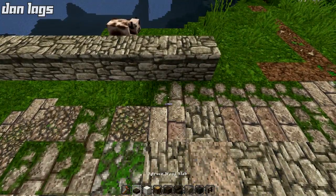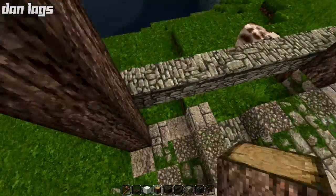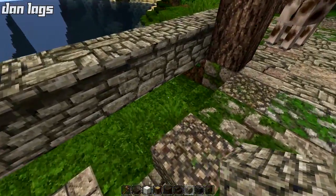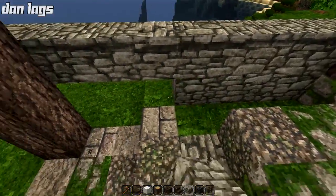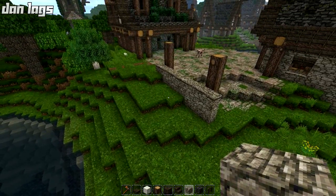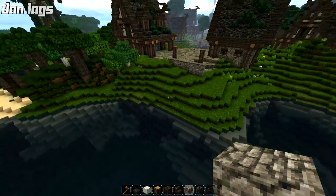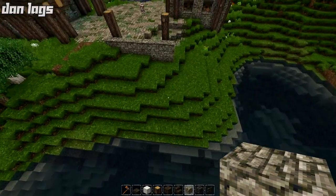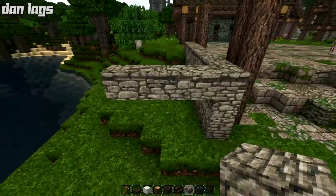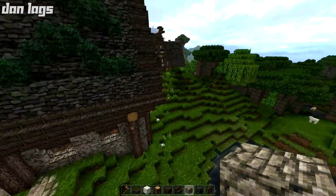I'm going to start by taking the oak wood blocks and bringing them up on each side — we're definitely going to keep that as part of the build. The pathway is going to be kind of slanted here, there's going to be an adjustment I'll have to make to keep this house actually accessible. But I definitely want to keep the theme of having this build on the side of this ridge, right up against the water. I might even integrate some sort of water mill onto the back of this house if we have space for it.